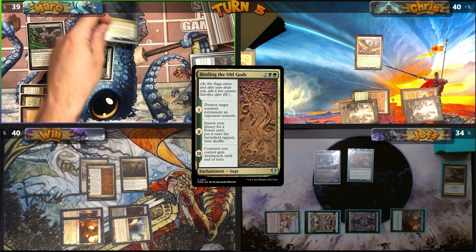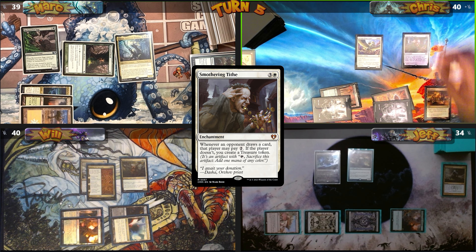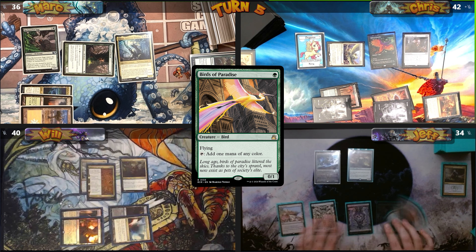Mark plays a Plains, then casts his commander Tayam, Luminous Enigma, and passes. I play City of Brass, cast Smothering Tithe — triggering Archon to make a Pegasus token — then cast Birds of Paradise. Moving to combat, I send my Archon at Mark unblocked, gaining 3 life.